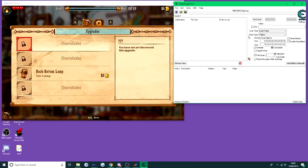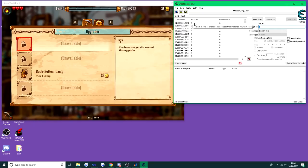Because we're going to edit the money — we have six dollars right now — go to the text box and put the number you've got on the game. Since we've got six dollars, put the value six in here. Now press the button called First Scan. This scans the whole game to find which memory address has a value of six.